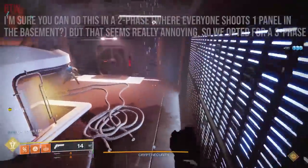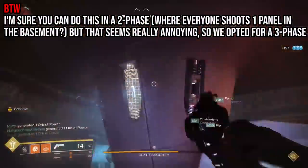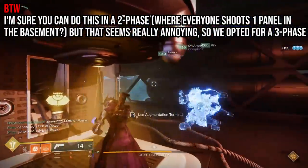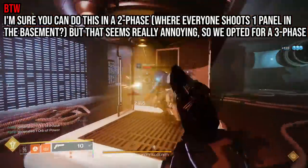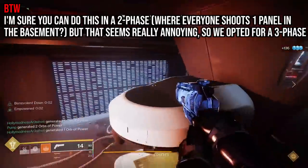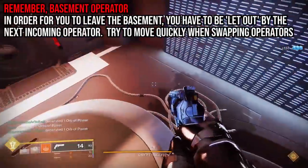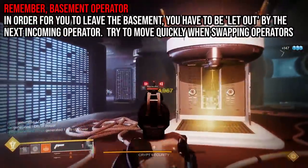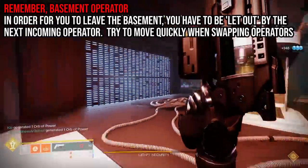Remember that for this challenge, you might be making things easier for yourself if you only destroy two fuses at a time, because there are going to be three phases anyway. When the first damage phase is over, immediately send the scanner buff back upstairs. Whatever operator from the previous team is left in the basement, try to get out, and then team two of operators get ready to spring into action.